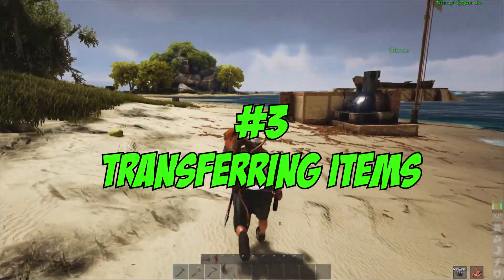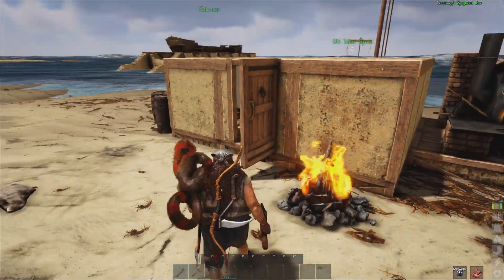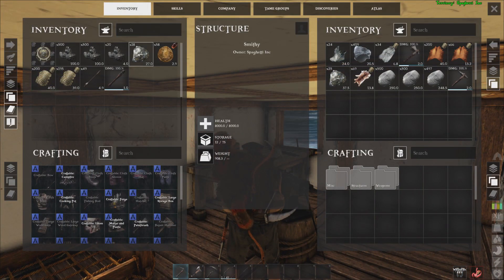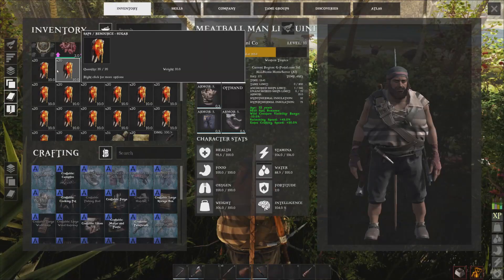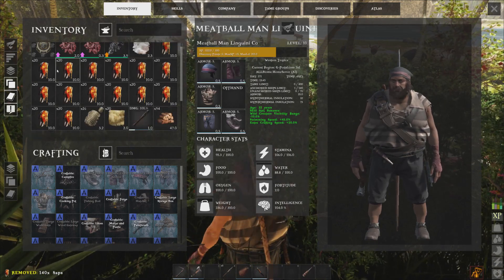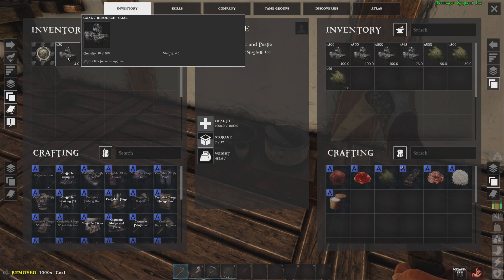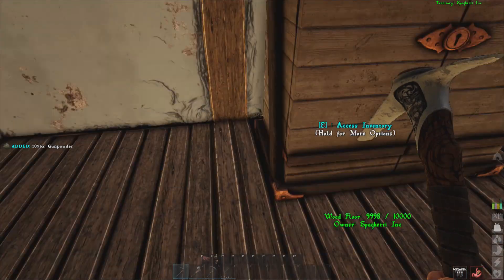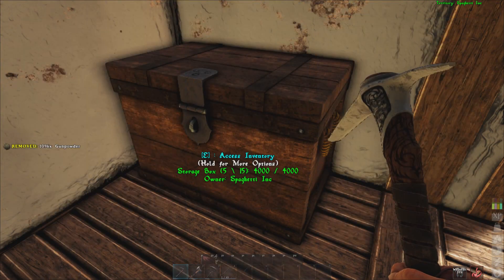Number 3: Transferring items. This one will be more obvious to Ark players, but for the new players, in order to minimize the time you spend in your inventory managing and transferring items, remember to use T and O. T is for transfer, and O is for dropping out of your inventory. Using T will transfer items from one inventory to the other as long as you have it highlighted with the mouse and press T. When you press O over an item, it will expel it out of your inventory, or out of your smithy, or any other item that you're looking at.